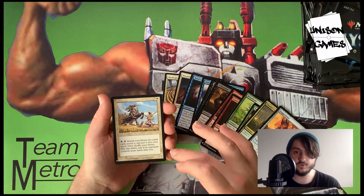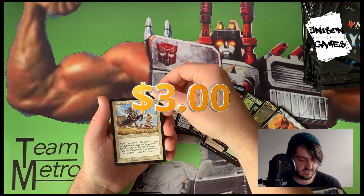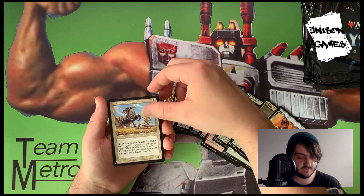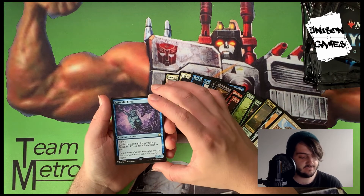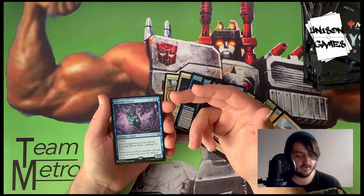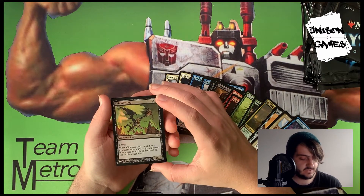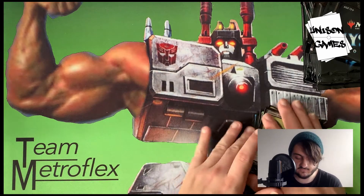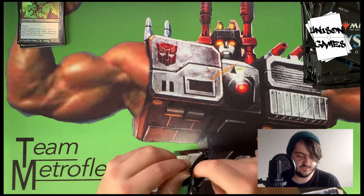There's one older-border card in every pack. This one is Weathered Wayfarer — search for a land card, reveal it, put it into your hand, then shuffle your library. That seems really strong for one mana as a 1/1. Serendib Efreet is a 3/4 flyer for three that deals one damage to you at the beginning of your upkeep — seems strong. Our foil is Chimney Imp — when it's put in the graveyard, target opponent puts a card from their hand on top of their library.